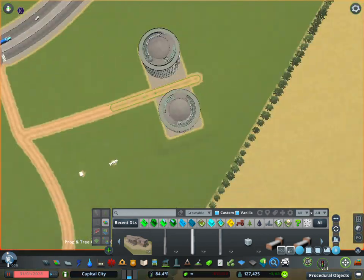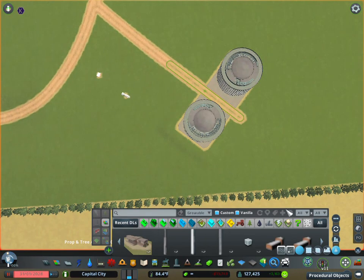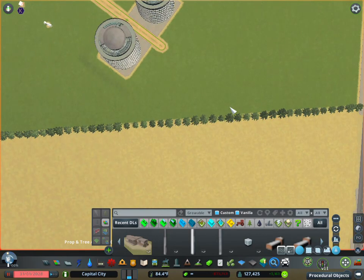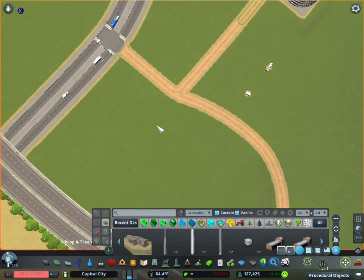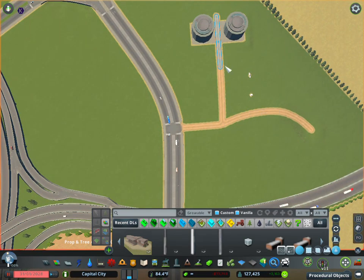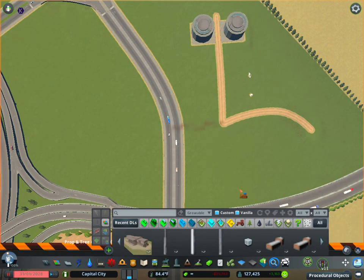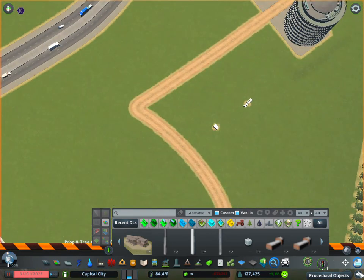This comes in handy if you're building a large city park and you built one side with an elaborate design of bushes, trees, and park prop assets — just select everything, set a center point, and mirror it over so both sides are identical. You can also use it for symmetrical neighborhoods with road networks. One tip: if you're copying roads over, disconnect the road you're mirroring from first, otherwise it does some weird things.